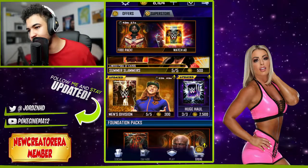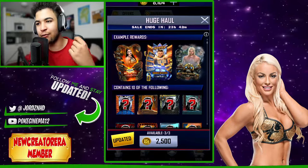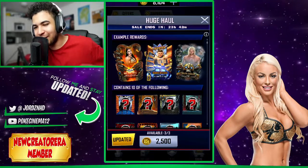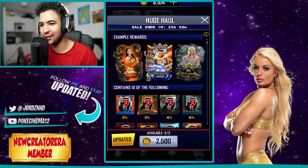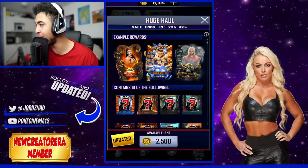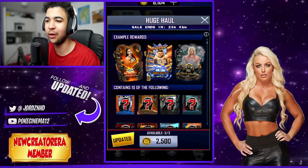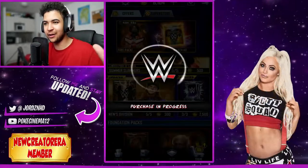Alright guys, welcome back to the video. We're now going to go and open these two huge haul packs on my mate King Wrecker's account. As you guys know, I don't open packs myself — I find it a risky business. But sometimes no risk, no fun. There's a 2% chance of a SummerSlam superstar card, could be male or female. So 2.5k per pack, which is quite expensive, but we'll see if they're worth it. We're going to open two, because you asked me to.